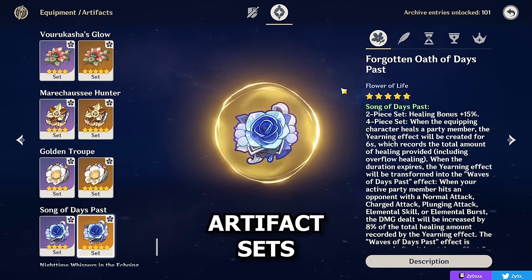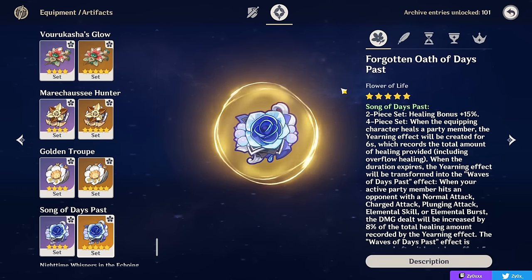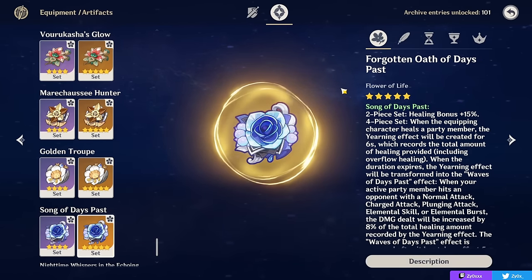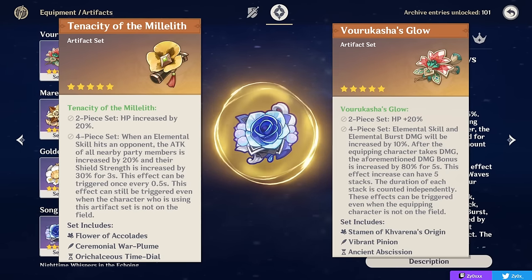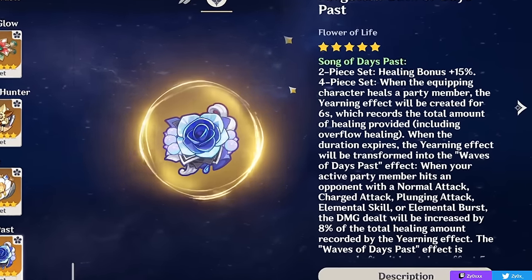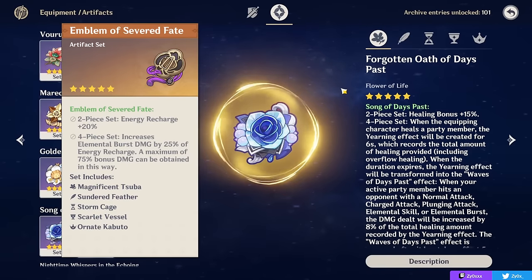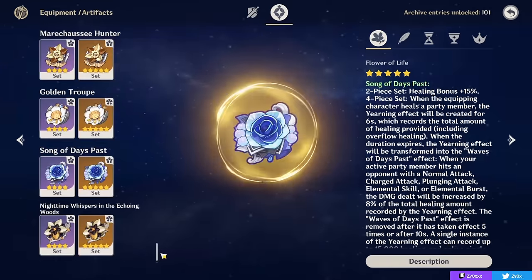Now let's talk about how to build Chevreuse for each playstyle. As a support/healer, it's pretty straightforward. A very resin-efficient, easy way to build her is mix-and-matching 2-piece sets that give valuable stats. This can include HP% 2-piece like Tenacity of the Millelith and Vourukasha's Glow, either together or mixed with a healing bonus 2-piece like Song of Days Past, Ocean-Hued Clam, or Maiden's Beloved. The 2-piece Emblem of Severed Fate is also viable for Energy Recharge if you plan on using your burst every rotation, although it's not as necessary in a purely supportive build.